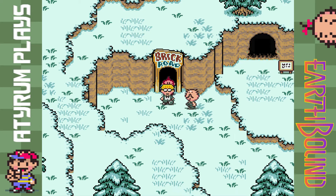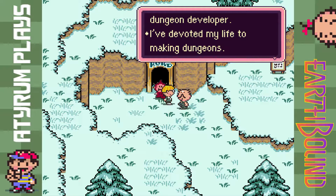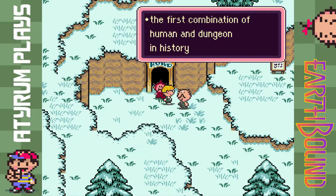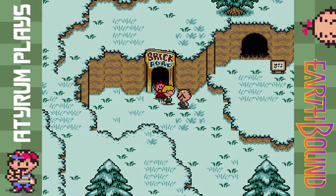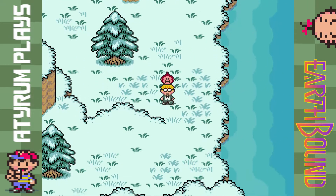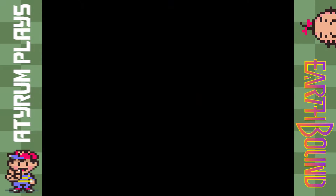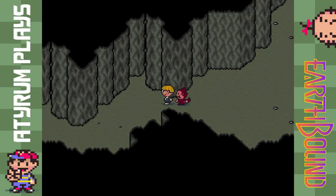Heading out this way we're gonna run into the owner of the dungeon — Brick Road himself. He says maybe it was too easy, and explains he's the developer. He says: 'By combining my skills and Dr. Andonuts' intelligence I can become Dungeon Man — the first combination of human and dungeon in history.' So yeah, apparently his life dream is to become a human dungeon. All the more power to you, bro.